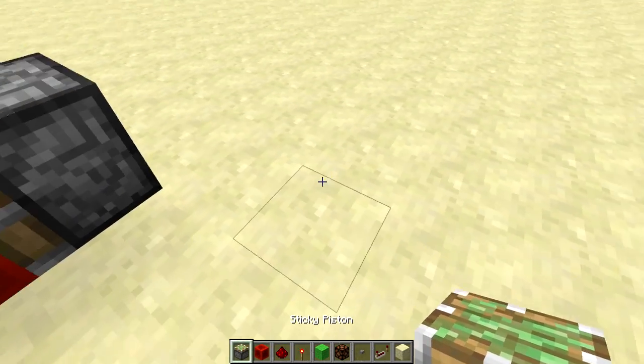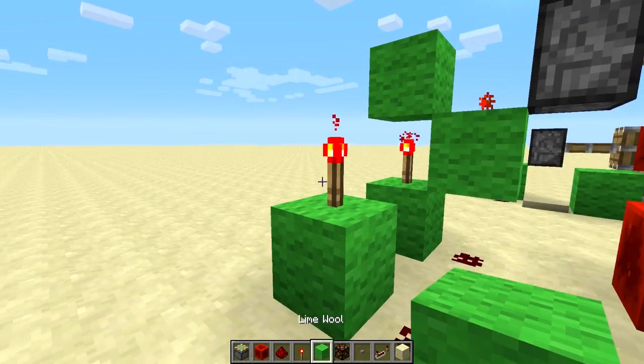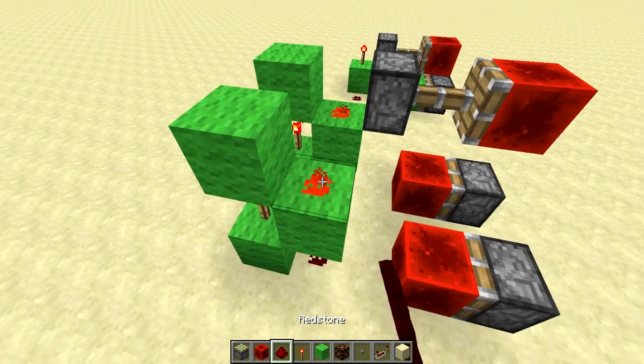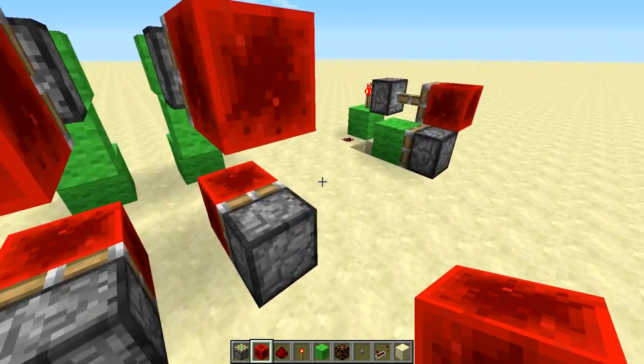All you need is a sticky piston here, redstone block, redstone here, block. Then you put a torch on top, block to the side, and then you need a block on top of the torch to transmit the signal to this piece of redstone. It goes down here to a sticky piston. Redstone block above — that's the bud T flip-flop for the one-wide.